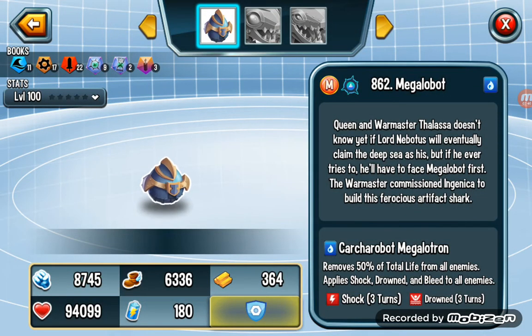Also, Megalobot has some strong skills using not so many stamina — only like 11. This guy can use very heavy skills, so I put this guy in the top 10.